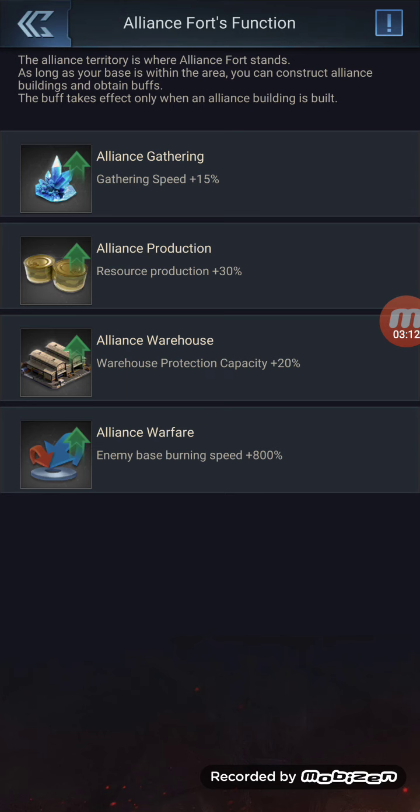Right now you get a boost in gathering production, more storage in your warehouse, and when the enemy is in your fort area, their burn speed is 800 times — so that's a big, big difference.